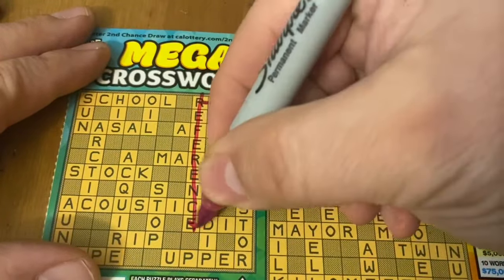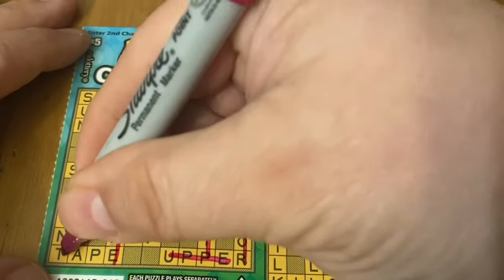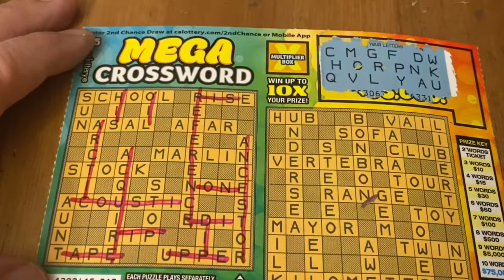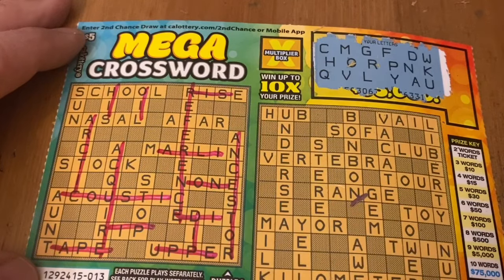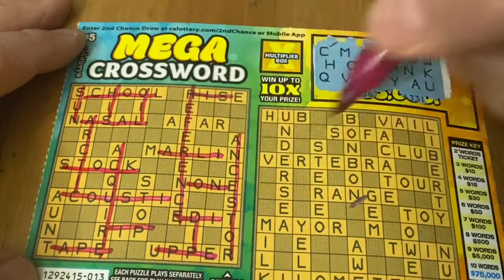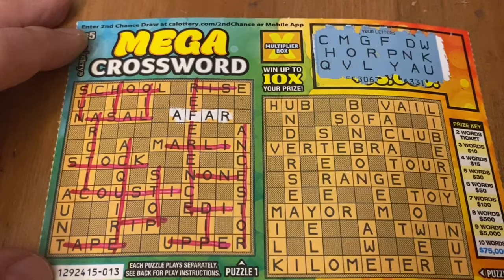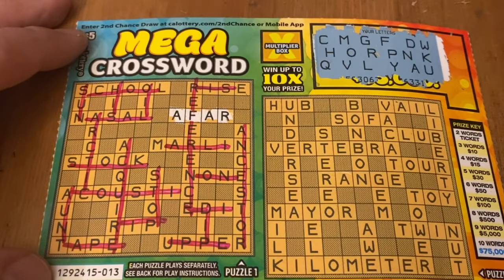I'm going to do the left puzzle first, then the right one. I and E are my letters. Trying sun — I got a U and an N, but I don't have an S. No S words. How about far? I have A, F, A, R — there is one word on the side. How about ant? I got A, U, N — there is no T. And that's it for that side. It goes quick.